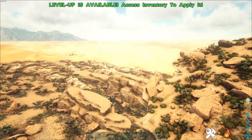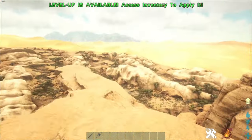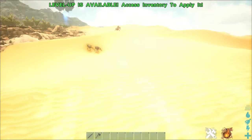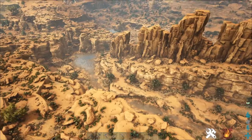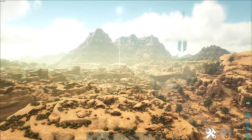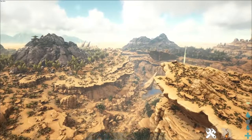Last tip: do not build your base or anything of value in the desert areas. Even on the edge of the desert, Death Worms have the ability to destroy anything there, including full bases. I would not recommend building there — instead, build more inland, away from the desert, in safer areas. If there's grass that can grow there, that's typically a safe area. Do not risk placing a large base in the desert.